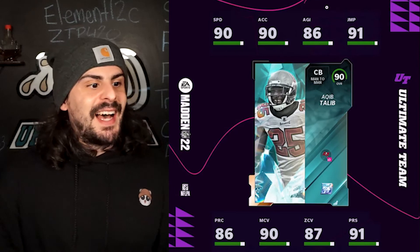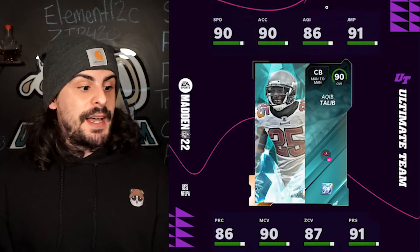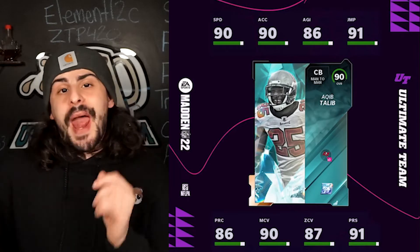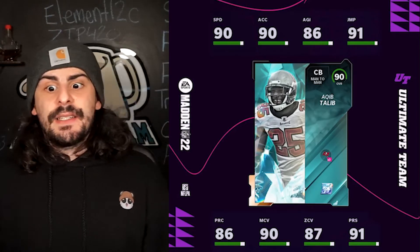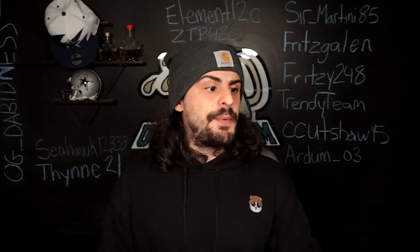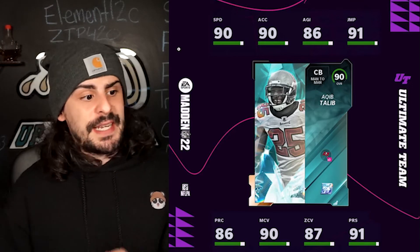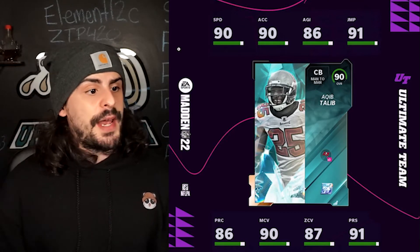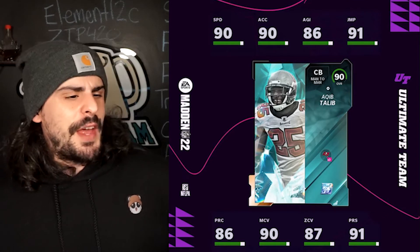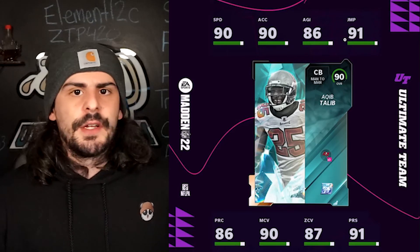Next we have Aqib Talib — a really nice card. 90 speed, 90 man coverage, 87 zone. He plays for the Rams, New England, and I believe the Broncos as well. This might be one of the better corners in the team diamond program. I think he's 6'1" and his 91 jumping is going to be really good — put Acrobat on him and he'll probably be a really solid corner in the game.